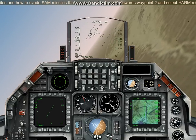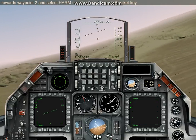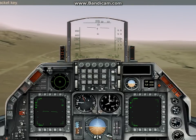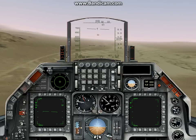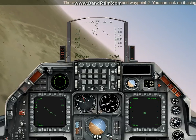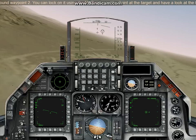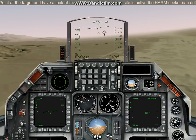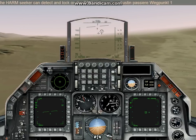Fly towards waypoint 2 and select HARM missiles using the left bracket key. There is an active SA-3 site around waypoint 2. You can lock on it using the MAP radar mode. Point at the target and have a look at the HARM display. Since the site is active, the HARM seeker can detect and lock on the SAM radar.